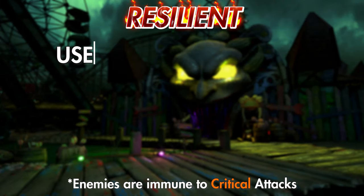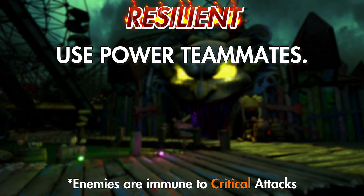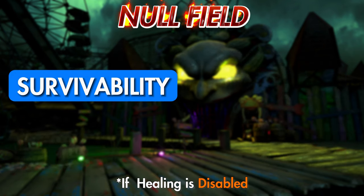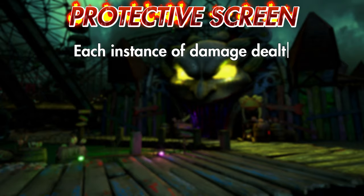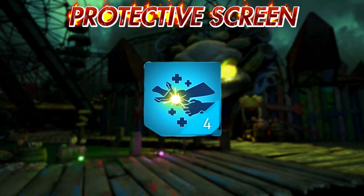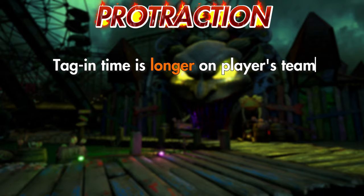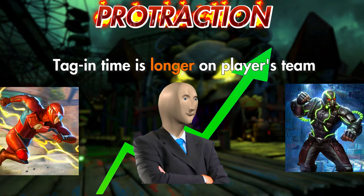For Resilient bosses, you'll want to have a power cost reduction unit. If you can't have one for some reason, Emerald Green Lantern or Atrocitus can help you get off your Special 2s more quickly. When healing is disabled on bosses with Null Field, survival is much more difficult with a three-star Deathstroke, so you'd want to prioritize defense and health more. Protective Screen doesn't affect his overall percent health damage, but it does cap out the 5.49% health damage per Special 2 at level 70, meaning you'll need to use Special 2 more times than usual. For bosses with Protraction, you don't want to have to tag out, so Crit Chance and Fast Attack Chance supports can gain value depending on the fight and your build.